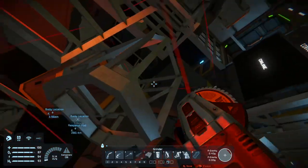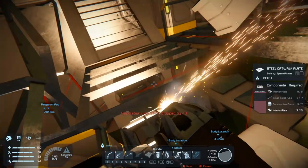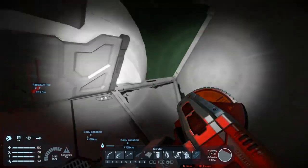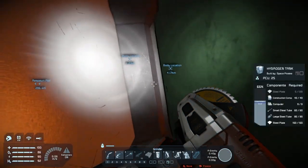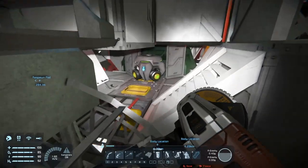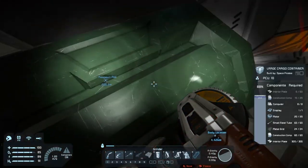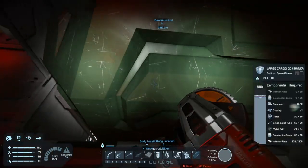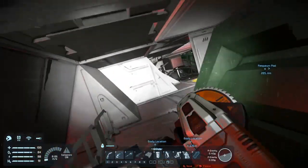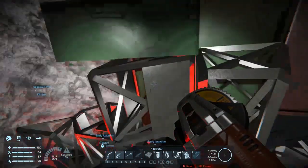Where did those stairs lead? Looks like they went down to this hallway. Let's turn on the flashlight. They went down to here — just access to this hydrogen tank, I suspect. And here's another hydrogen tank. Is this the gyroscope? Gravity generator! Large cargo container. I wish I could look into the parts and see what's inside of this stuff without just destroying it. Let's try and take out the turrets.